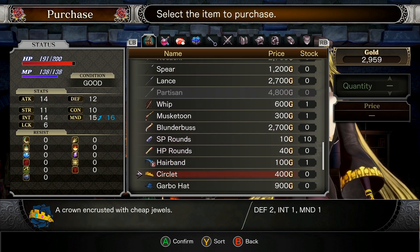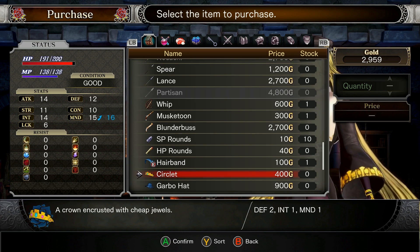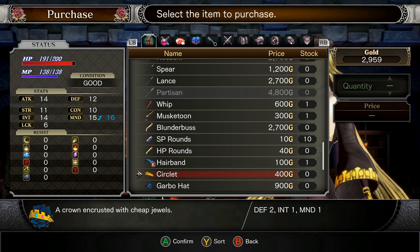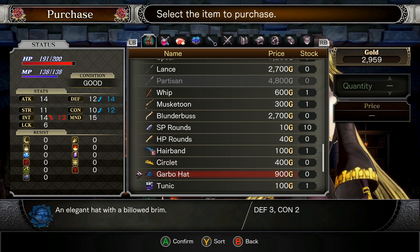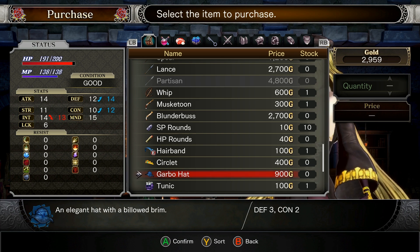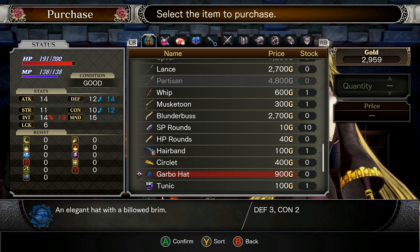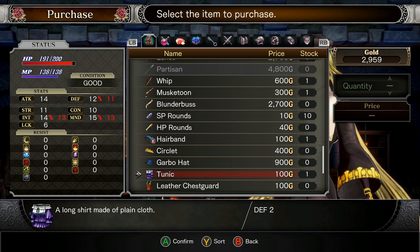Some rounds. Some hair bands. We've got a circlet here — it's a crown encrusted with cheap jewels. Oh yeah, get me those cheap jewels! A garbo hat — an elegant hat with a billowed brim. I'm just going to imagine it's made of a garbage bag; I feel like that's just that much better.